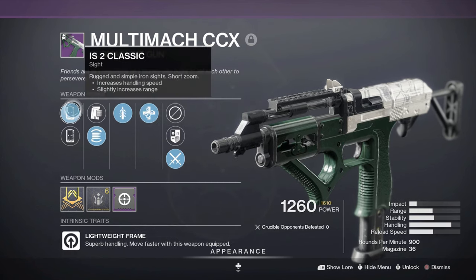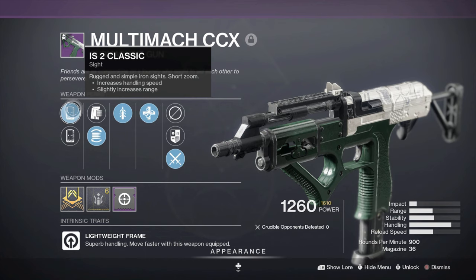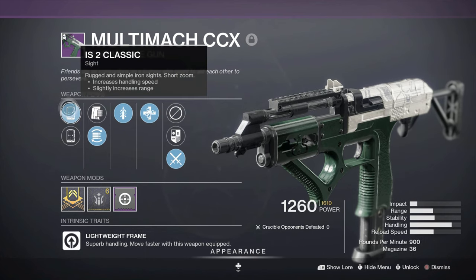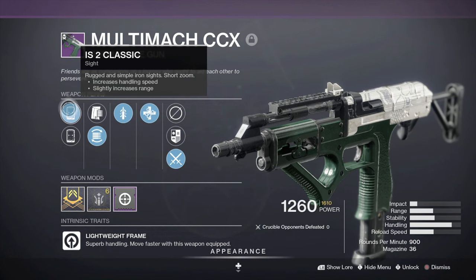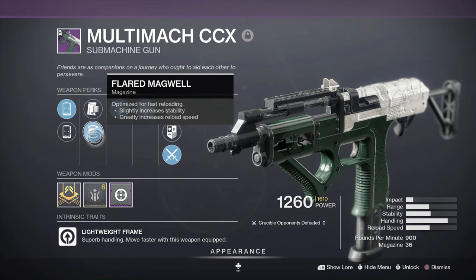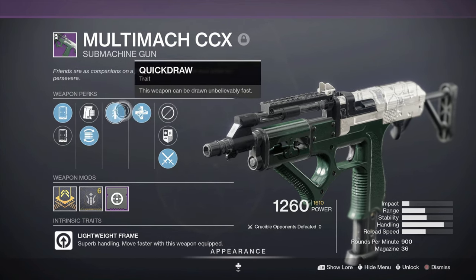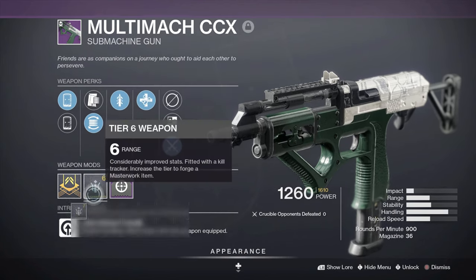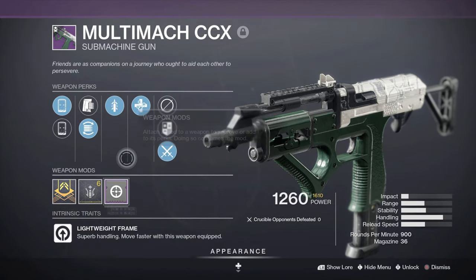We have the Multimax CCX. We've got IS-2 Classic - I'm not really sure what my preference is. I've never used this gun before; I'm going right into it because I'm trying to get these out as quickly as possible, so this will be my 100% first impressions. Then we've got Flared Magwell, Appended Quickdraw which is going to be very nice, and the classic Unrelenting that everybody loves. And a Range Masterworks - that's looking pretty good.